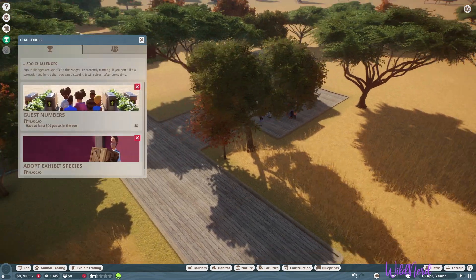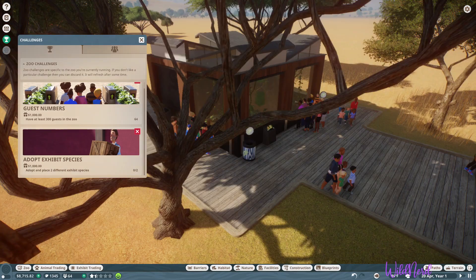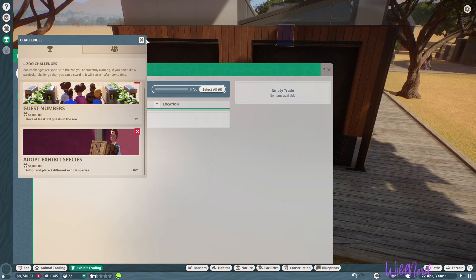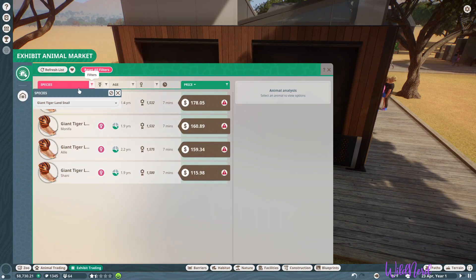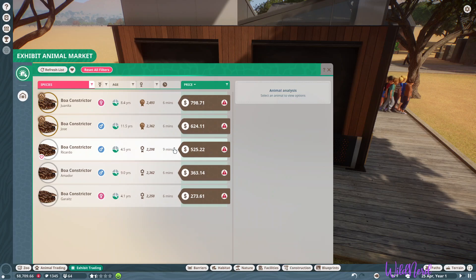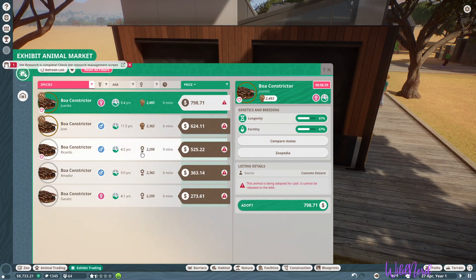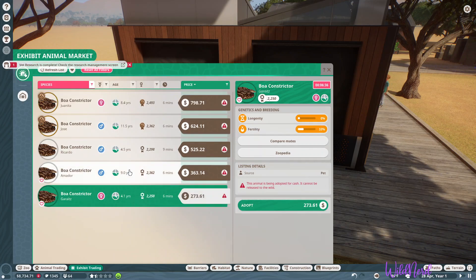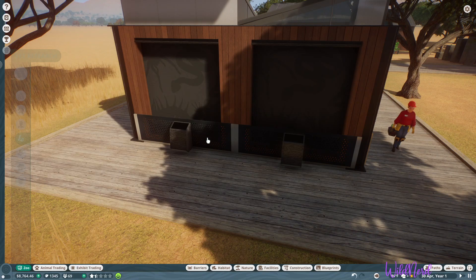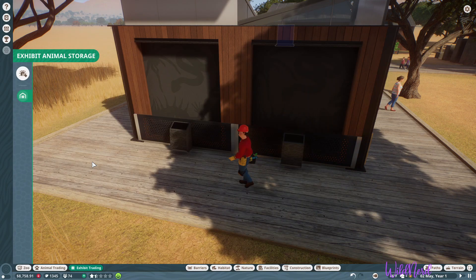We got a new challenge - adopt exhibit species - so we want to adopt two more. Let's come in here, go to exhibit trading. We don't want snails because we've already got them. Let's get the boa constrictor because boa constrictors are cool, or so I've been told. Oh - vet research is done! Cool, so we got some research done on our tiger snail.